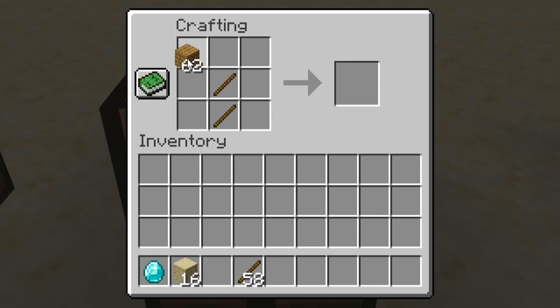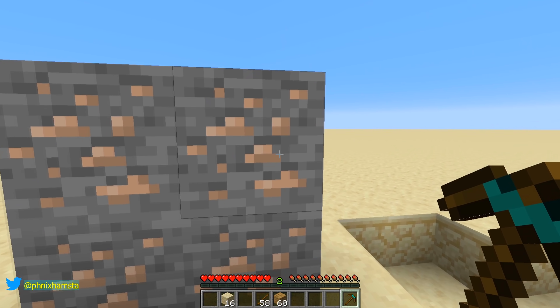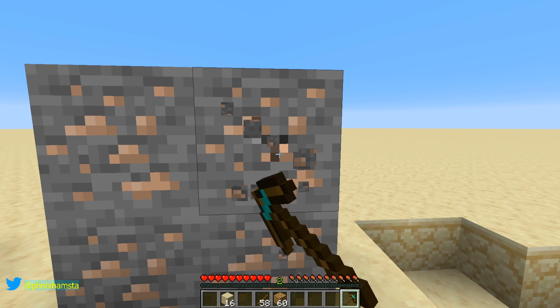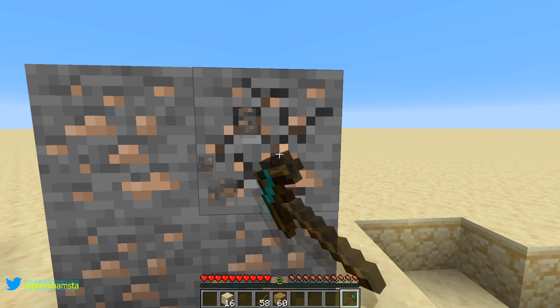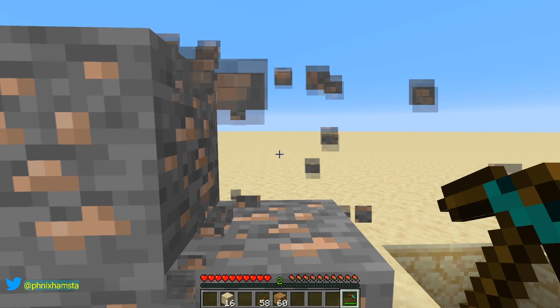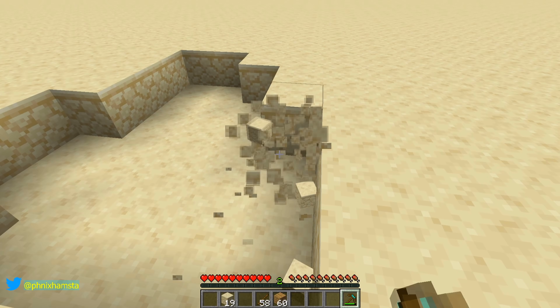Now what happens if we put the diamond in the middle? Wooden, diamond, wooden pickaxe. It's back to wood — very slow because the diamond bit is in the middle, and you're mining with the wooden side so you don't get anything from it. Extremely slow mining. Not good.